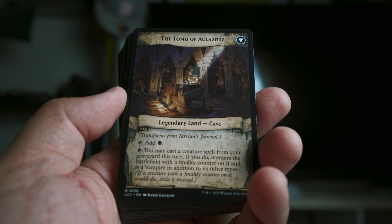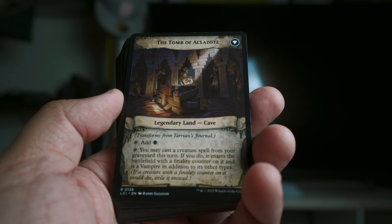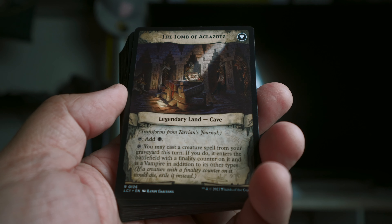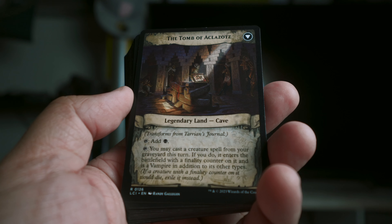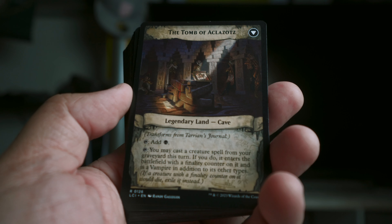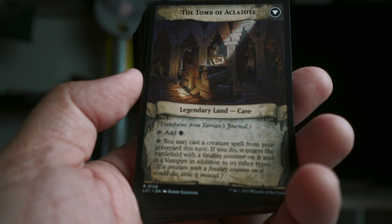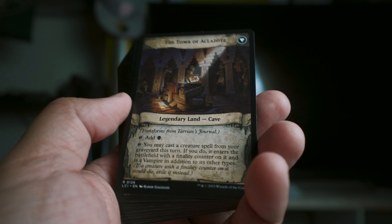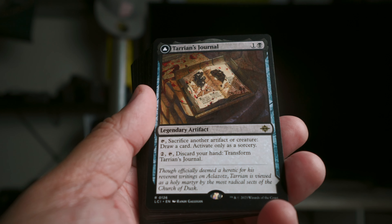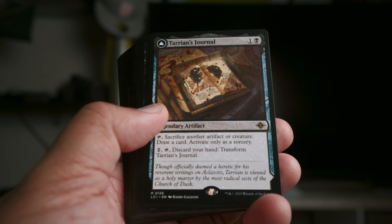The land side adds black, but you can also tap it — you may cast a creature spell from your graveyard that turn, and if you do, it enters the battlefield with a finality counter on it and becomes a vampire in addition to its other types. That is great. I got this kind of late in my final game, which was the most difficult — we actually went past time and had to go to turns. It got removed via an Abrade, but I definitely had creatures in the graveyard I would have played. Great late-game card.